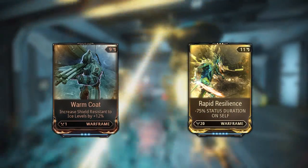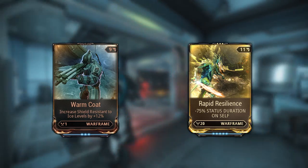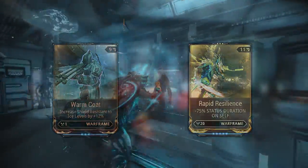First of all, you can reduce the shield reduction dealt to your frame by equipping the Warm Coat mod, and you can reduce the slow effect dealt to your frame by equipping Rapid Resilience.